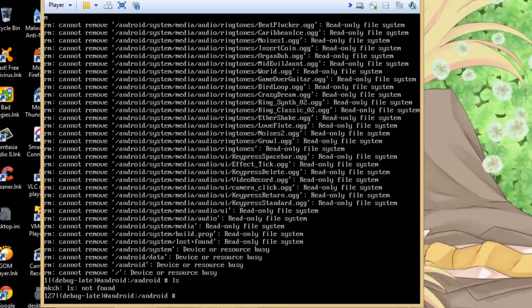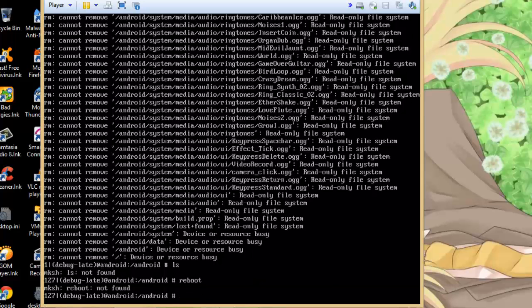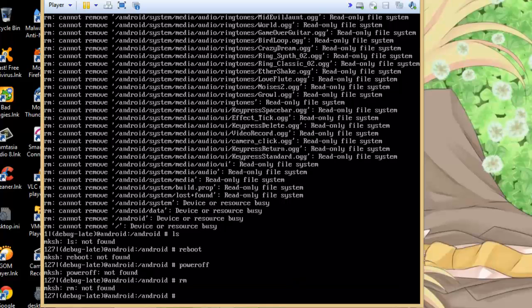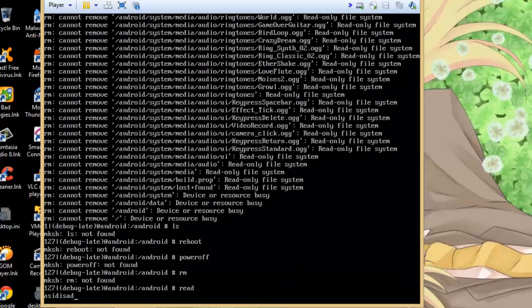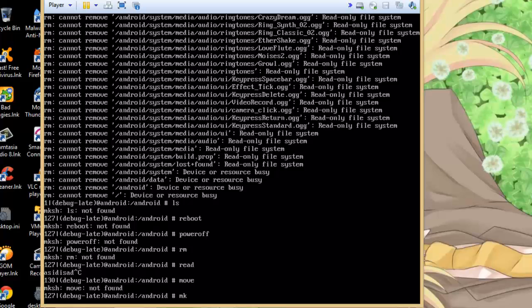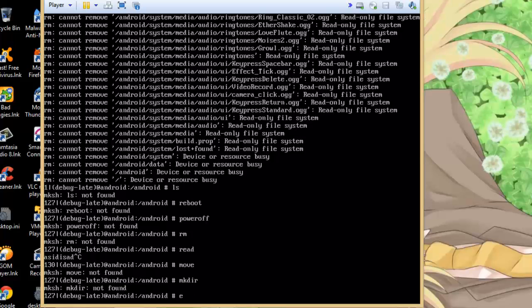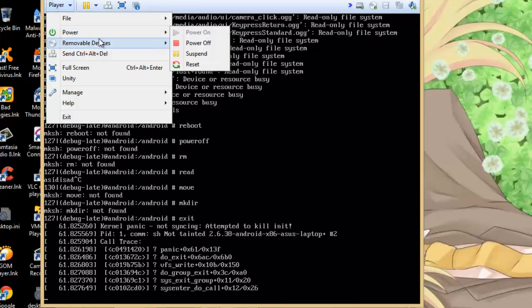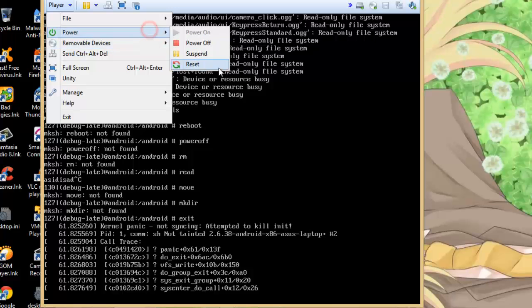Alright, done. Let's see - ls: not found, reboot: not found, poweroff: not found, rm: not found. Read: not found. Which still works. Move - I don't know, mv is supposed to be a file but now it's not found. Exit - boom, computer's killed. Okay whatever, reset.